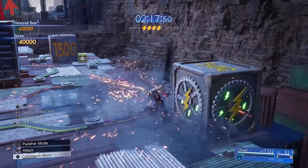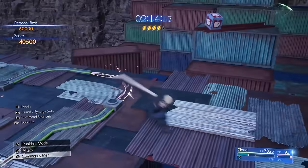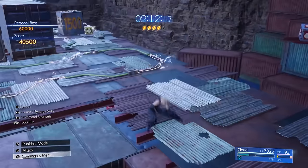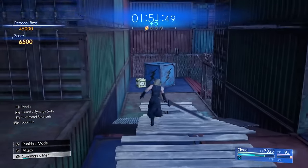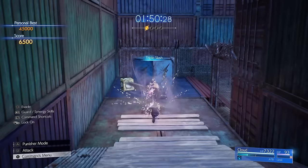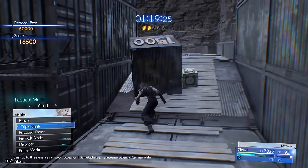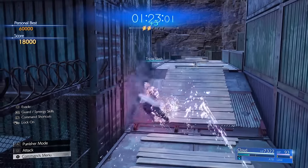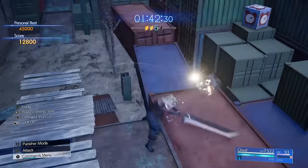The final technique you want to be familiar with is the ranged attack Cloud can throw out by using an attack immediately after dodging. This will come in handy for out-of-reach boxes. Desert Rush all comes down to finding the most optimal path to each of the shock boxes, saving enough ATB gauge to triple slash the more durable 1500 point boxes, and utilizing the right attacks to destroy the right boxes.